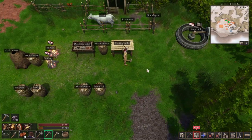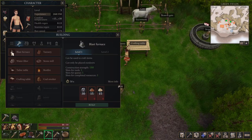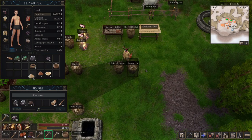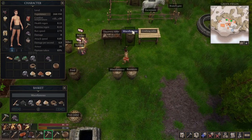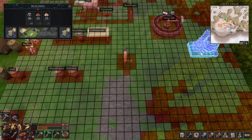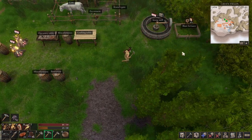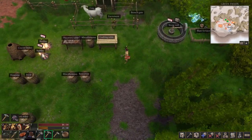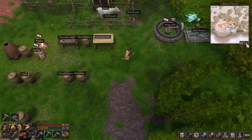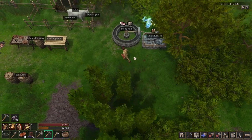Let's build the blast furnace. The blast furnace requires stone, sand, and clay. I have sand, clay, and five pieces of stone — that should be enough. I'll put the blast furnace next to the stone mill. Of course, I'll move my coal smoker and coal to one of the bonfires close to that area. This is going to be my smelting operation for making different types of ingots.